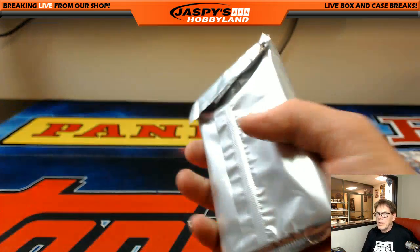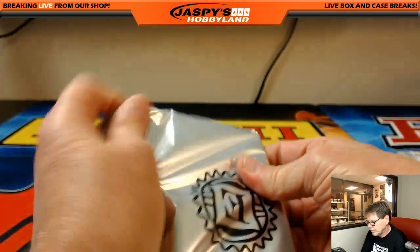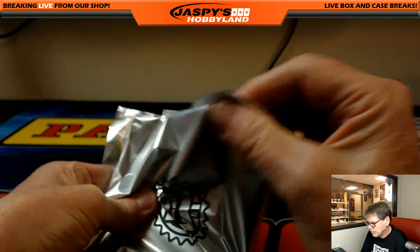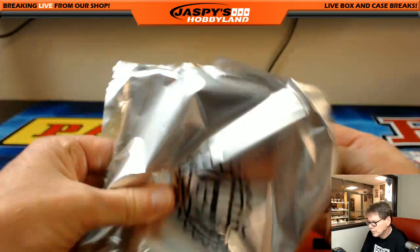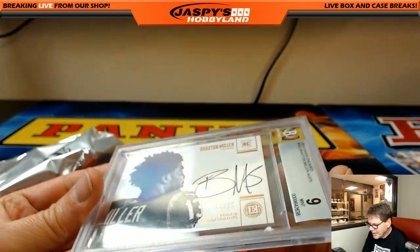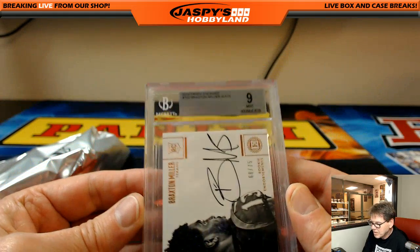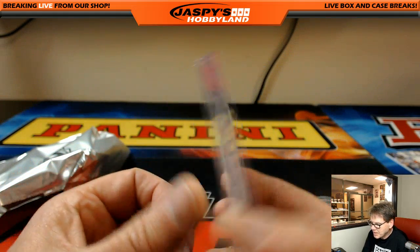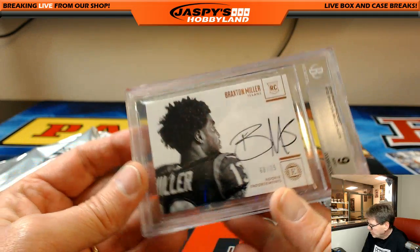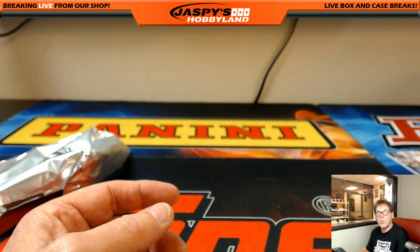And here we go folks. There it is — Braxton Miller, nice on-card auto, 68 out of 75, BGS 9 Mint and another 10 auto. So we're going to pause the video — we have one random to do. We will be right back.